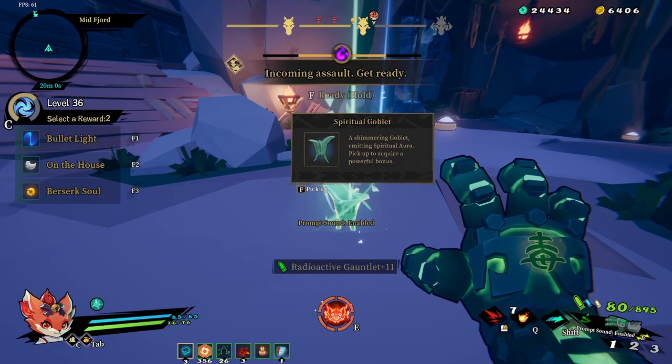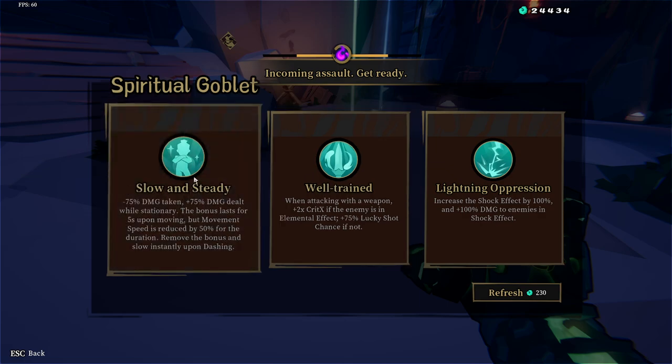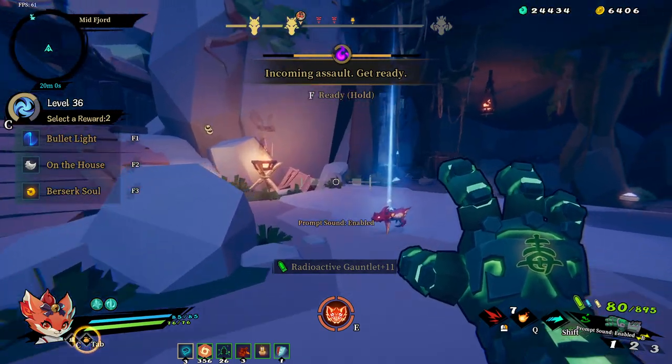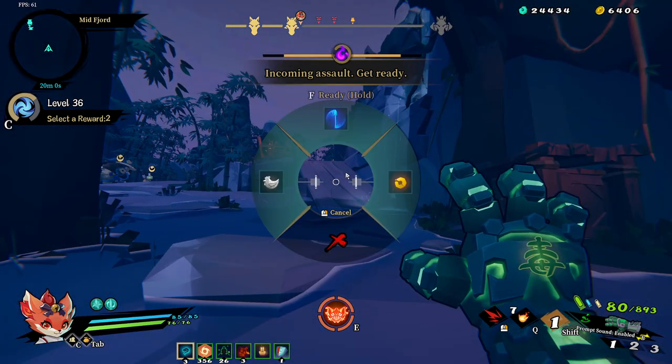Looking at what I chose - buffer shield. I would like firearm specialist at this point. Who would ever do that one? I want to choose something that doesn't hurt my weapon attacking. If the enemy has an elemental effect - which is with this glove - use that; if not, use the other. I'd choose that one for the rainbow because I get lucky shot chance when doing elemental, otherwise it does crits.